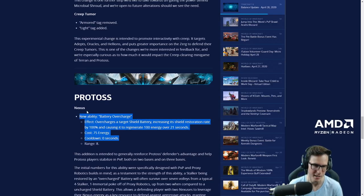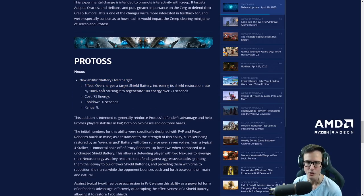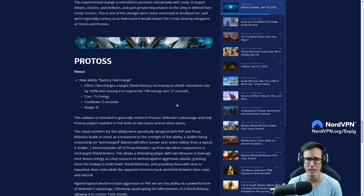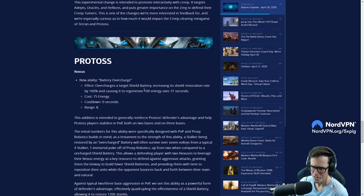There is a new ability for Protoss: Battery Overcharge. It overcharges the target shield battery, increasing its shield restoration rate by 100% and causing it to regenerate 100 energy over 21 seconds. This costs 75 energy — that's a lot of nexus energy, that's one and a half chrono boosts.